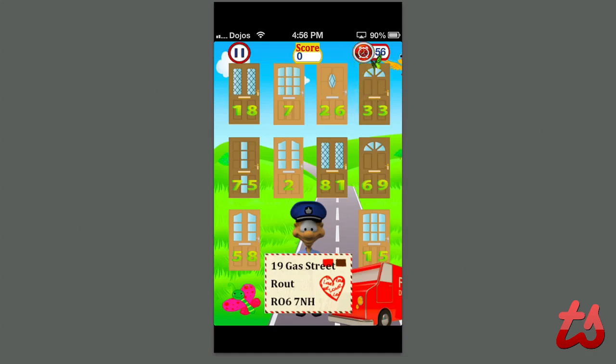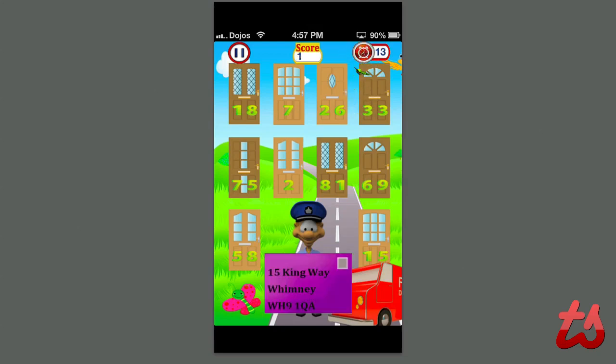At the bottom of the screen it gives you a number, and you basically want to match that number with the correct door. If the door is not available, you tap the truck to put the mail back and move along. It helps you remember numbers so you can sort through the mail faster. If the mail doesn't correspond to the number you tap the truck, and if you tap the wrong door it also moves along. You really have to pay attention and memorize the numbers early on.